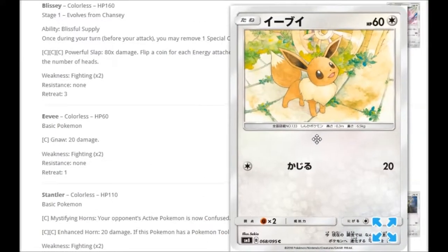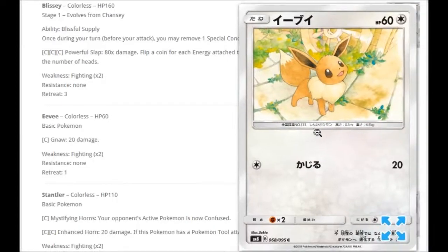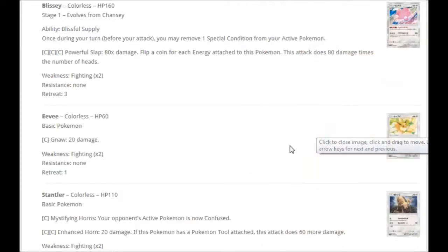We have got ourselves Eevee. Is it any good? No. One colorless for 20 damage — no. We want the Energy Evolution one to stay. We need that Eevee to come back very quickly. This one is there for the Umbreon and Espeon evolve sake, but leave it — we don't want it.